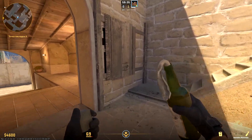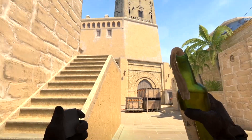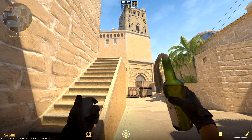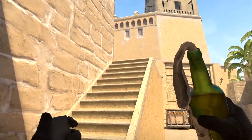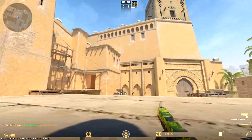Beautiful Molotov to fire box. Do you see that torch on wall? Move along that wall until it crosses the stairs edge. Now aim the third step, a little left from the middle. The throw is simple but covers multiple spaces — on the box, behind and near.